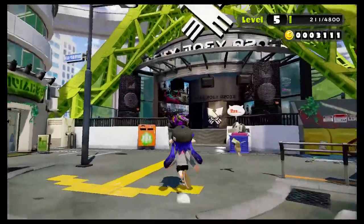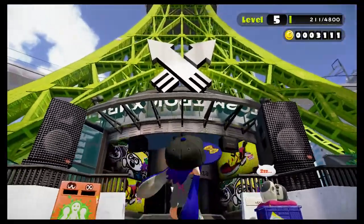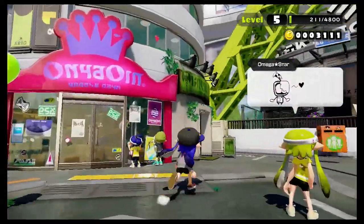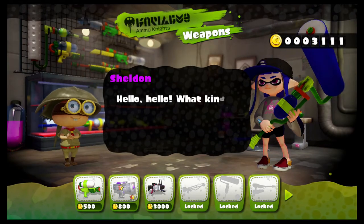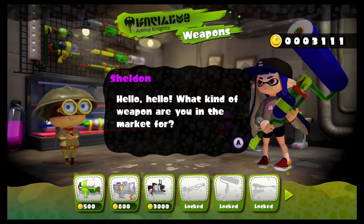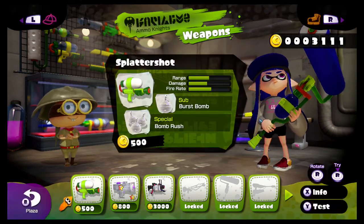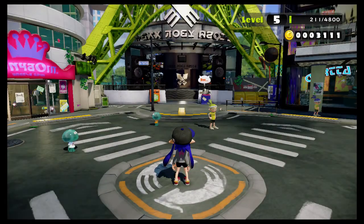You can only order one thing a day. This is the tower, basically where you go to play matches in turf battles and all that. This is the weapon shop owned by Sheldon, and it is called Ammonites. Sheldon, the horseshoe crab, sells weapons.